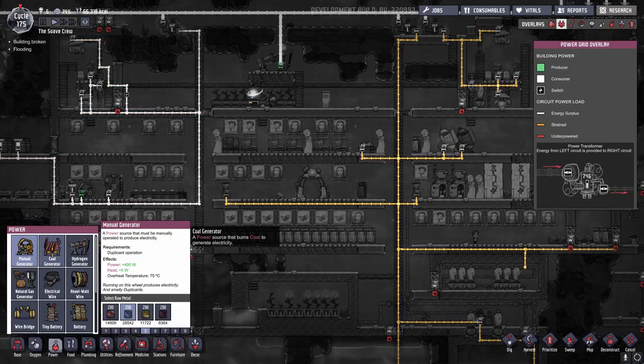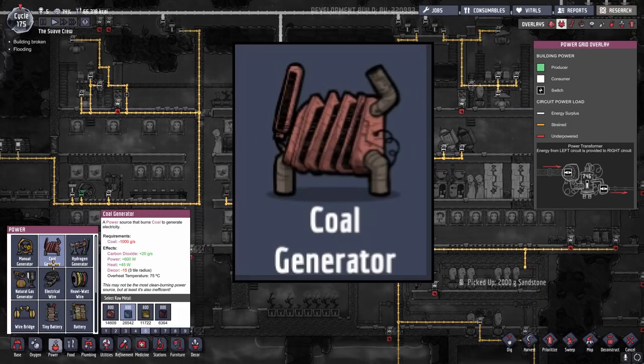That's where other generator methods come into play. You have the coal generator, the hydrogen generator, and the natural gas generator. The coal generator, as the name implies, runs off of coal which you have to harvest — either by harvesting it directly from the environment, or you can feed a hatch, and the hatches will poop out coal that you can then collect and use in your generator.